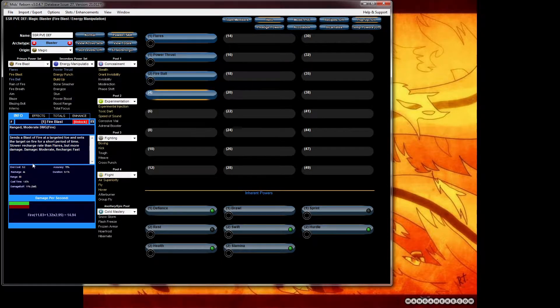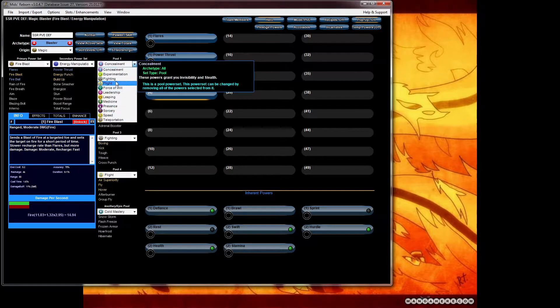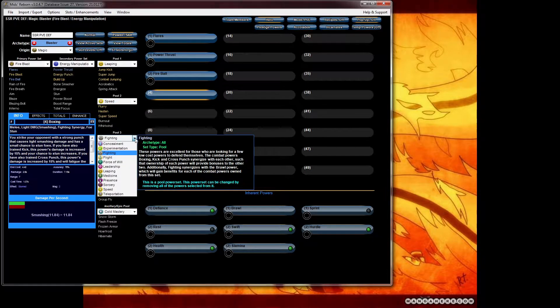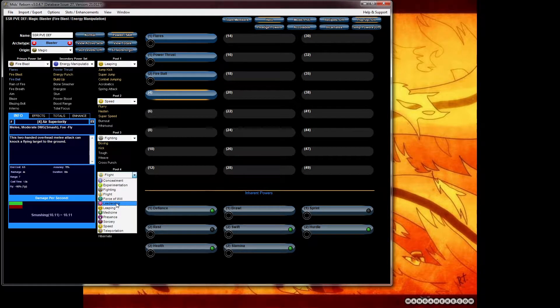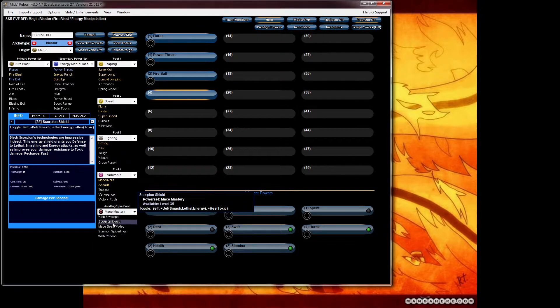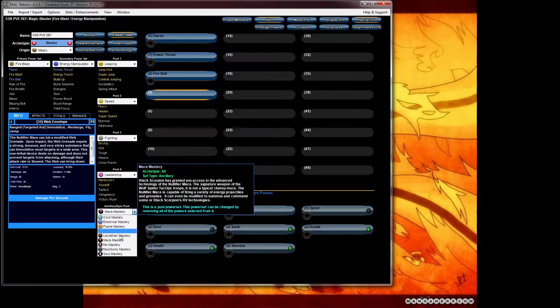I'm a big fan of fireball. I normally like to pick all the travel powers and the pull powers that I'm going to be choosing throughout the whole entire thing. And since we're going for a defensive style, we're going to go for scorpion shield. So that gives you the best defense out of all the other patron pools and epic pools.